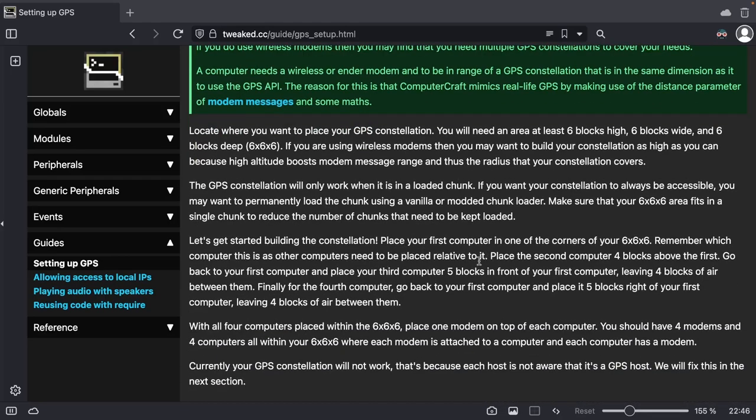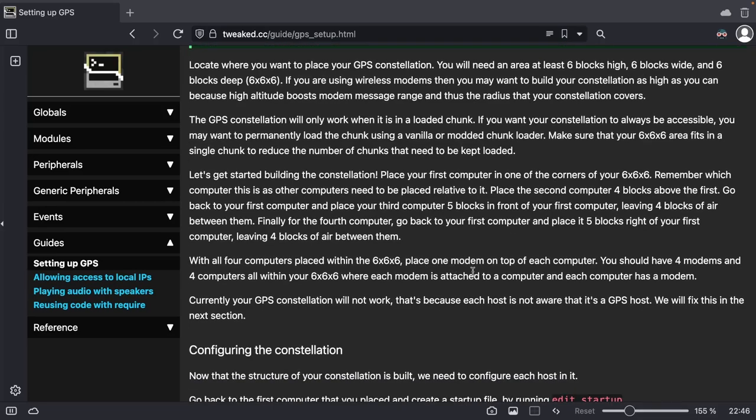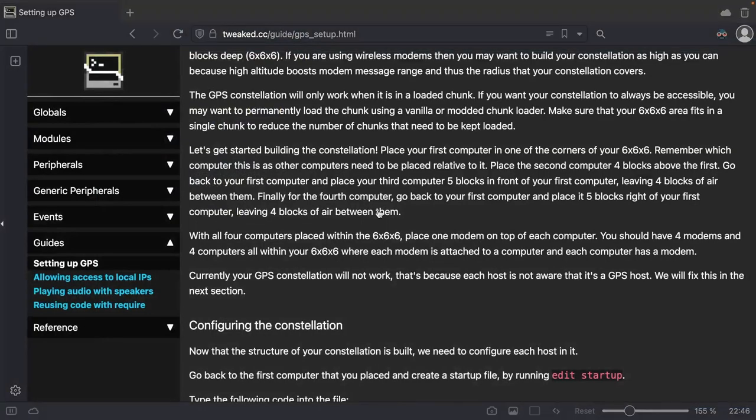Let's start by building a constellation. Place your first computer — we're just gonna build that off of that image. With all four computers in place, place one modem on each computer. Currently GPS won't work because the host is not yet aware that it's a GPS host. So let's do the build of the computers first, and then we'll do that.